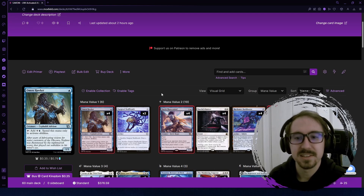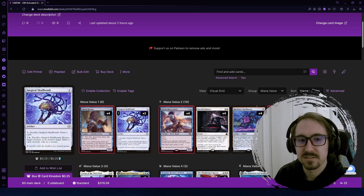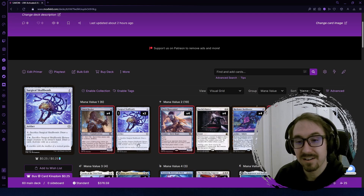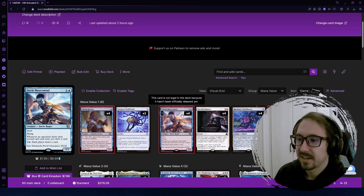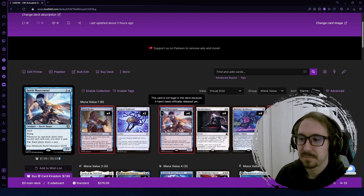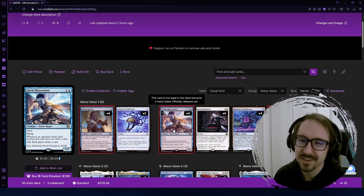We need a lot of things with activated abilities to make good use of Omen Hawker. First off, we've got Skull Bomb, which has a three-mana activated ability to bounce a creature and draw a card — we can reduce that to one mana. Fairy Mastermind also has an activated ability: for four mana both players draw a card, and because of his static effect you also draw a second card. With Omen Hawker down, that gets reduced to effectively two mana.